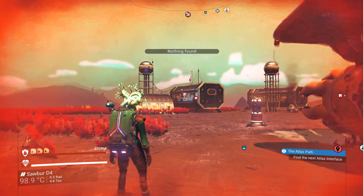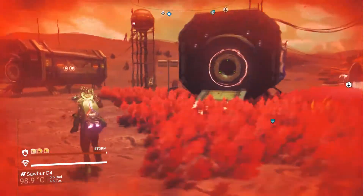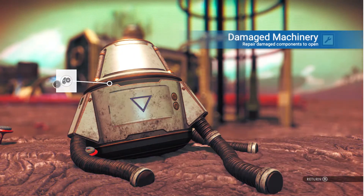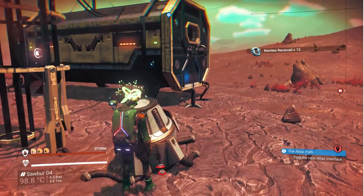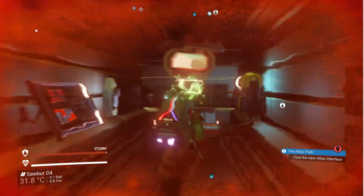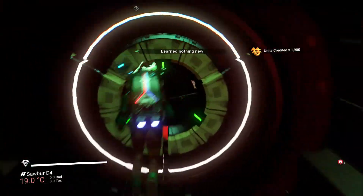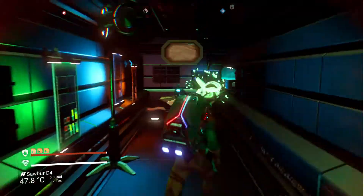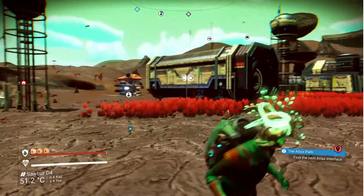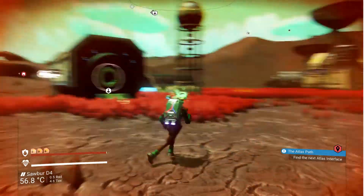Shelters are usually just two little buildings with some damaged machinery that you can loot - you literally just take stuff out of it. Sometimes it will give nanites, other times upgrade modules and similar items. These will have all sorts of random stuff inside - nanites, units, words. They make for good shelter from the storm, and will often accompany a different building nearby.